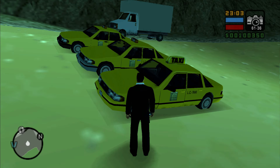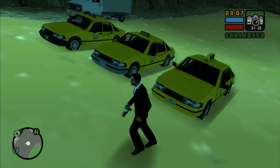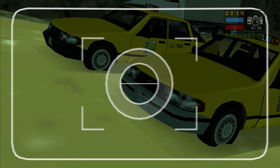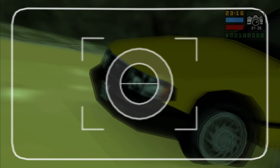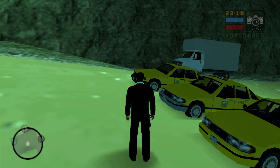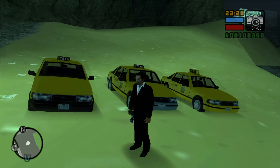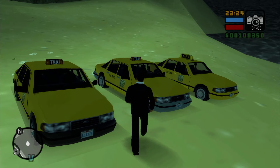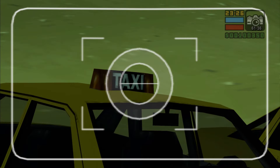Taxis may have a different sign on the roof. Also, this car may have a different bumper color, or the color of the bumper will match the color of the entire car. I don't know if there are taxis without signs on the roof, like in previous GTA games, but I could be wrong.